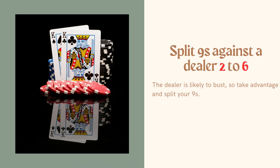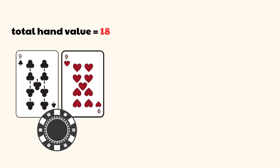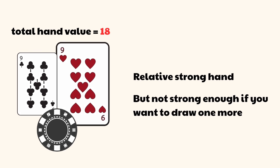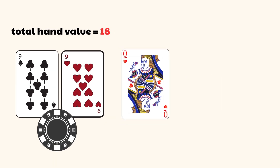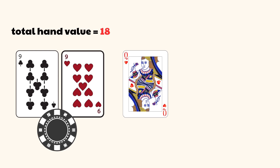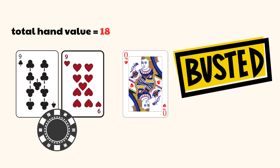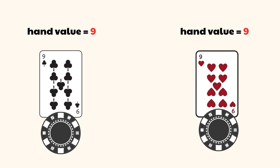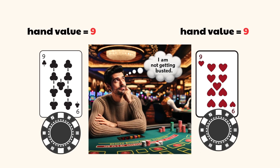Split nines against a dealer two to six — the dealer is likely to bust, so take advantage. When you have a pair of nines, your total hand value is eighteen. This is a relatively strong hand, but if you draw another card there is decent risk of going bust if you get a ten-value card. By splitting the nines into two hands with a value of nine each, you are working with two hands that have a lower risk of busting.